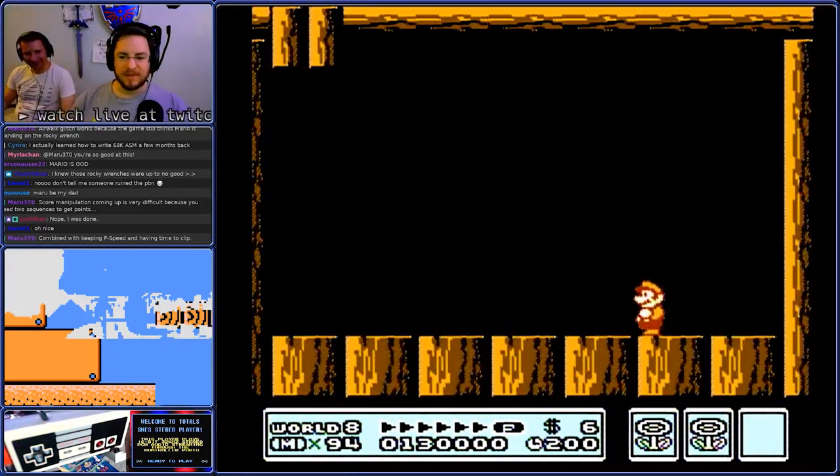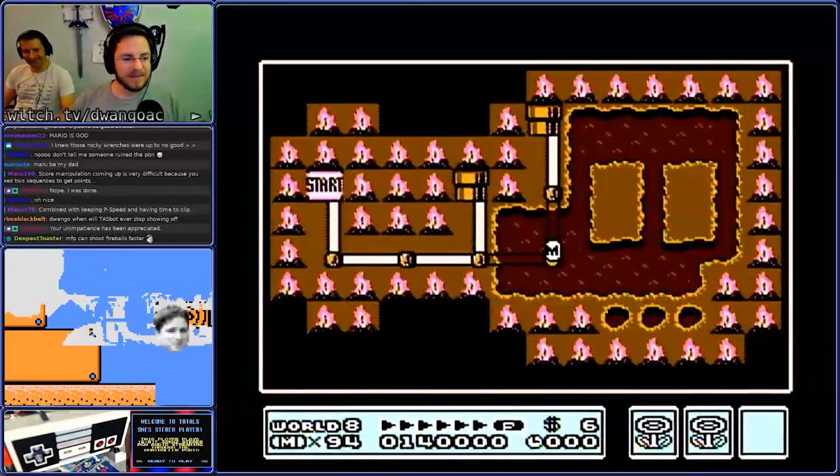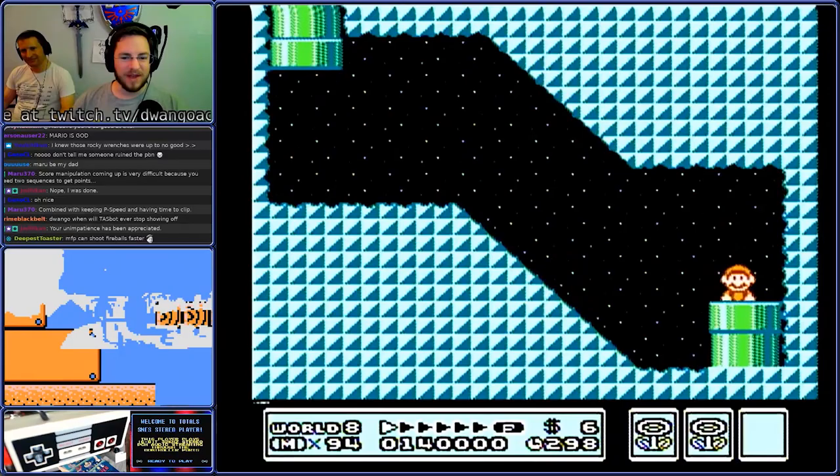You need two sequences to get points. You got 0, 1, 3, 0, 0, 0, 0. Not bad. When will TAS spot ever stop showing off? I have no idea.